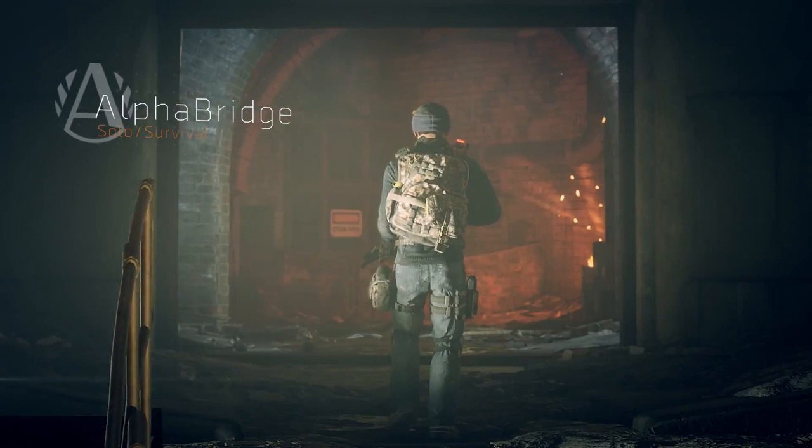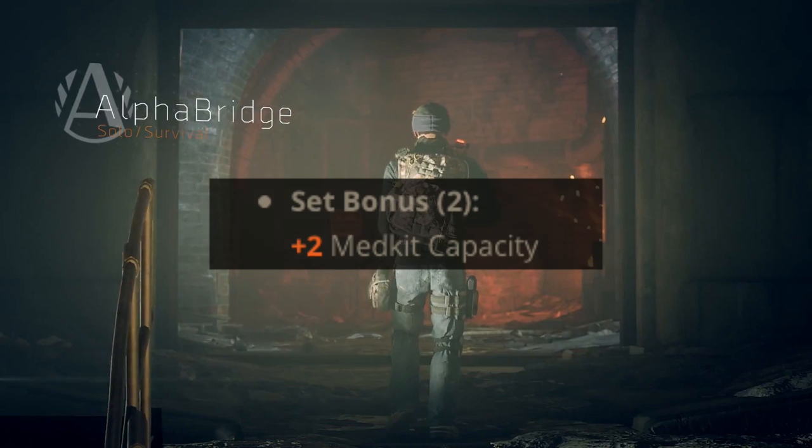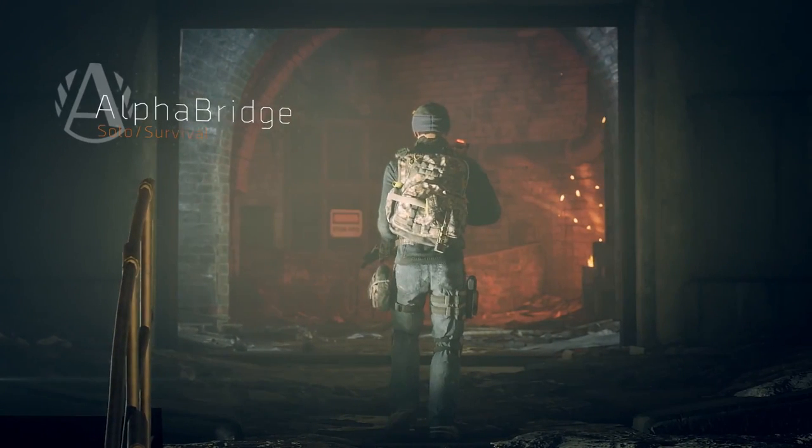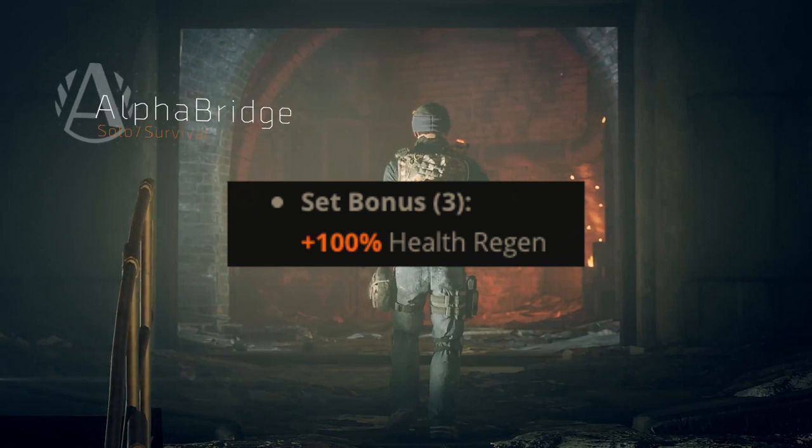First let's talk about the set bonuses. With two pieces of Alpha Bridge you're going to get a plus two medkit capacity. This is really aimed for solo players — you can survive a little bit easier when you're playing by yourself. With the three-piece bonus you're going to get 100% health regen.